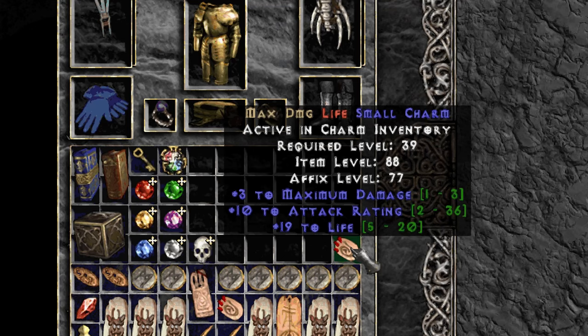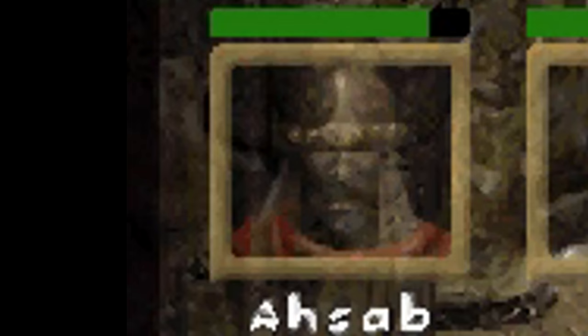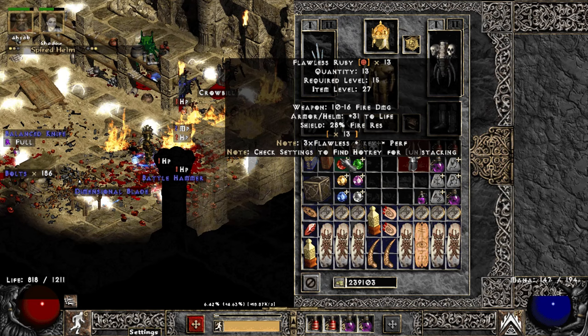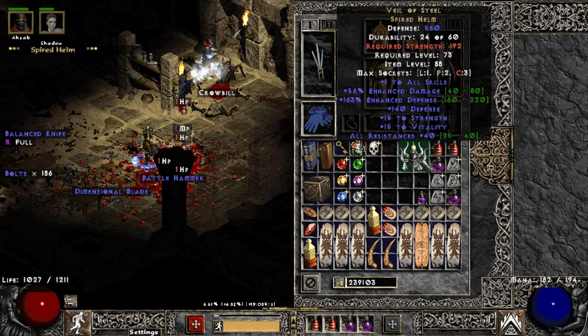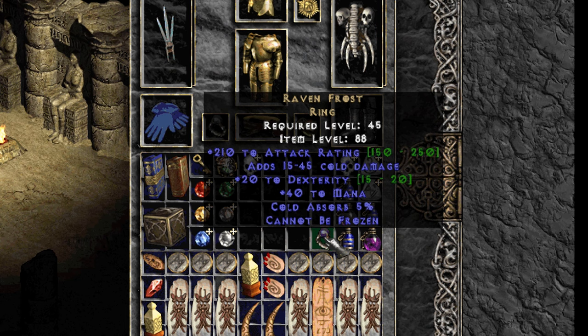And the loot filter just saved me from not picking up this absolute unit of a small charm — thanks Krizat! Now this next drop will most definitely bring joy to my merc: a Veil of Steel, and he'd better put that to good use. Next we get our second unique piece of jewelry on run 62, which turns out to be an above average Ravenfrost.